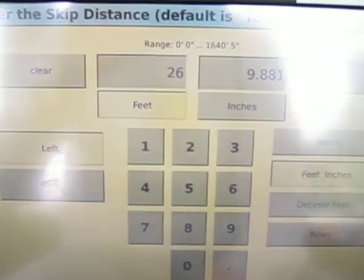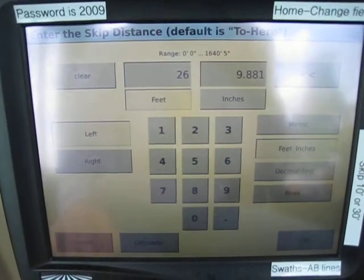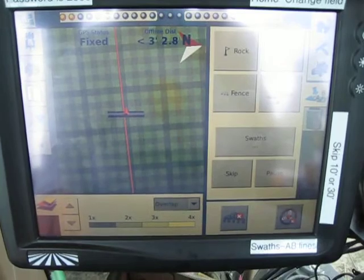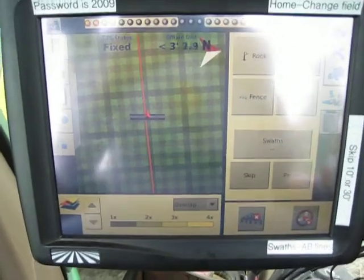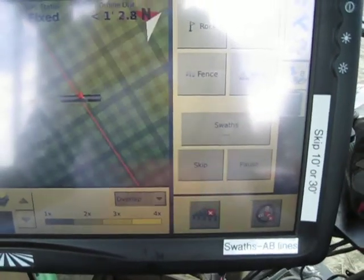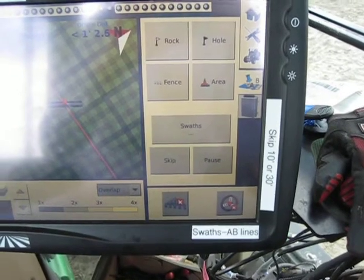Get the skip button to turn a different color. It looks like you're off the line a little bit — you're going to need to shift either 30 feet or 10 feet. Right now it looks like the closest would be 30 feet because it's at 26. You would hit clear, type in 30, and hit OK — that takes the line directly to you. Every time you change an AB line you have to perform the skip function, which moves your 60 foot implement over enough rows, either 10 foot or 30 foot each time.